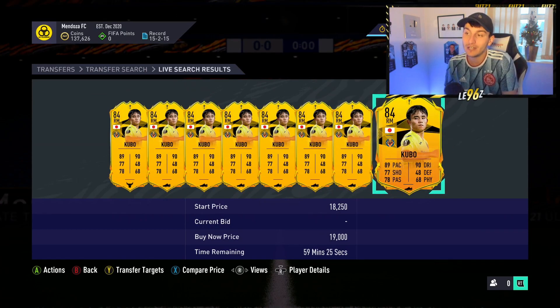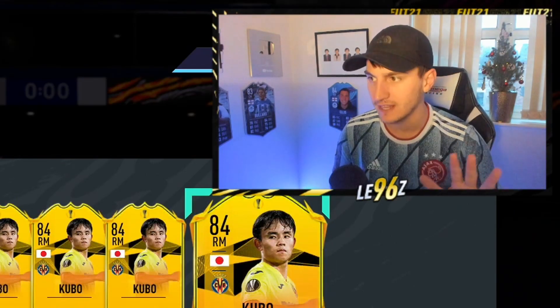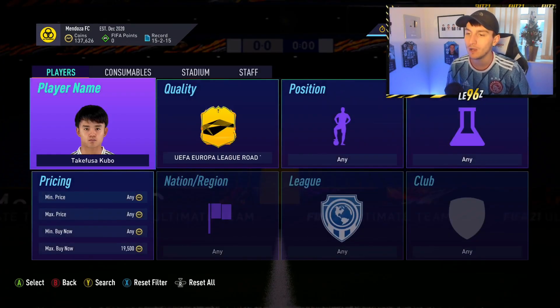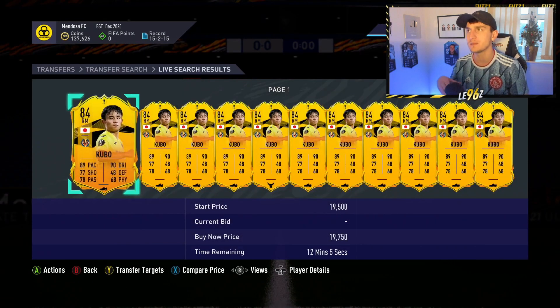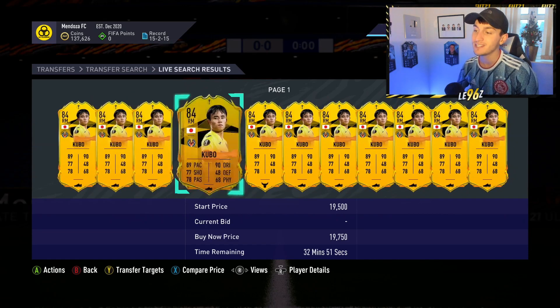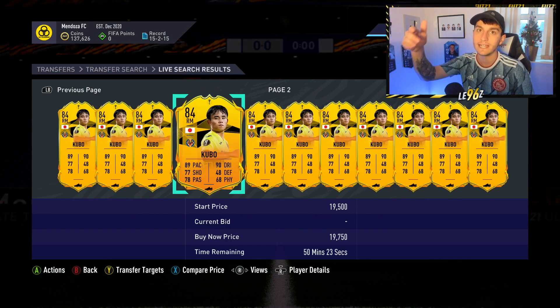He's now at 19K. I personally still think 19K is too cheap for this card — that's just my opinion. I'm not going to tell you guys to go and invest in him. Either way, I was picking him up at an average price of around 21K. I picked up a couple at 27.50 and some at 24, and the average came out to around 21,750. I was thinking to pick him up at that price and sell at 26, 27, 28, 29, 30K over a 24-hour period.